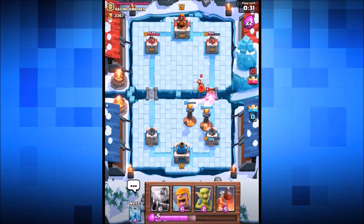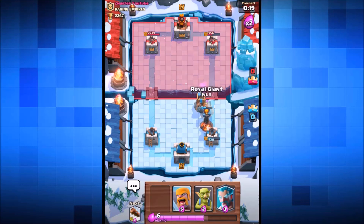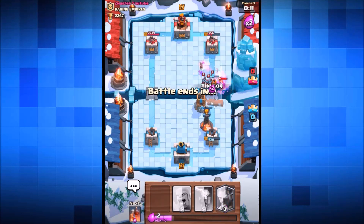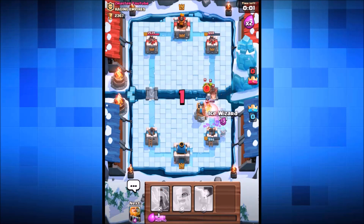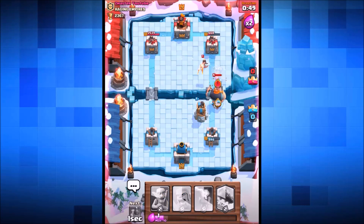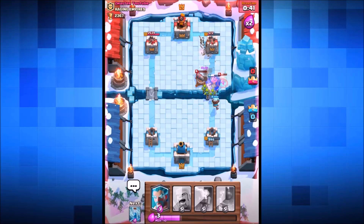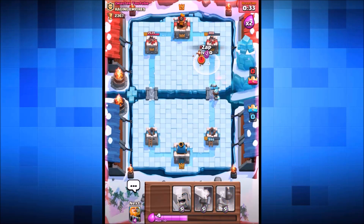We push the valkyrie back with a log - the royal giant gets a shot off and the log hits the tower again. Dropping the bomb tower in, ice wizard just behind - bomb tower takes out the valkyrie. We're dropping the log on the cannon and the princess. The minions are getting taken out by our ice wizard. Their ice spirit has frozen our royal giant but the ice wizard clears the minions. Now we've got a double ice wizard going in with the zap spell ready.